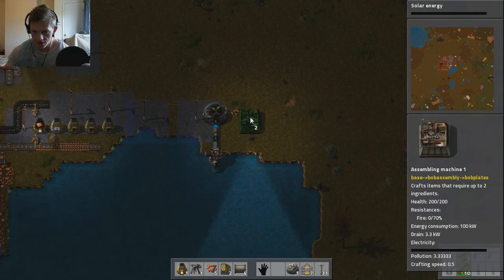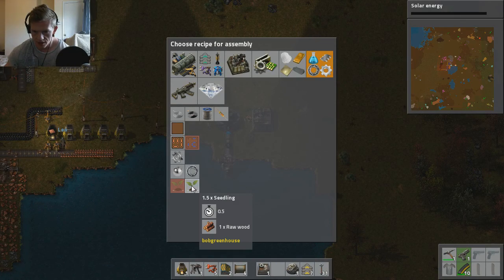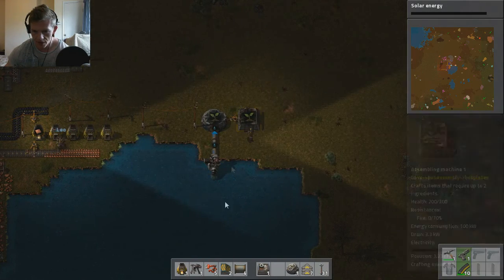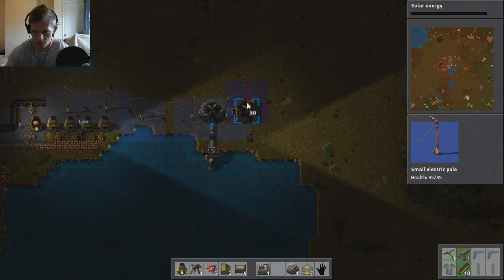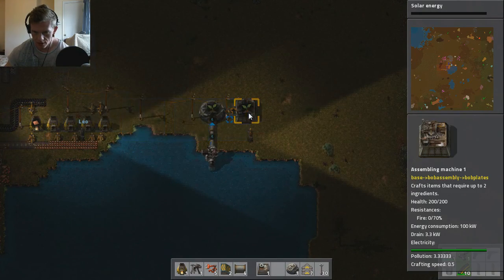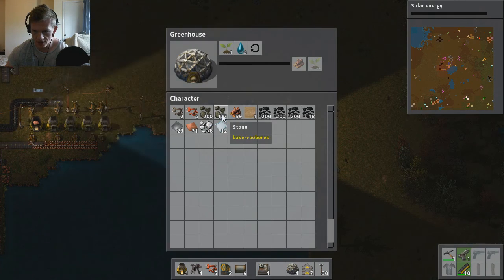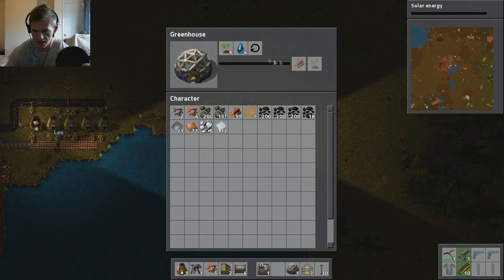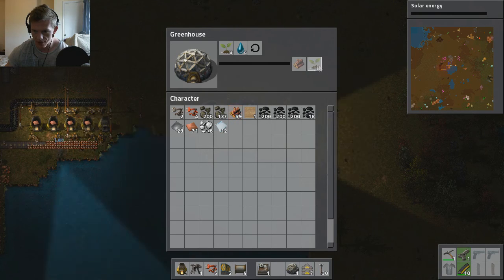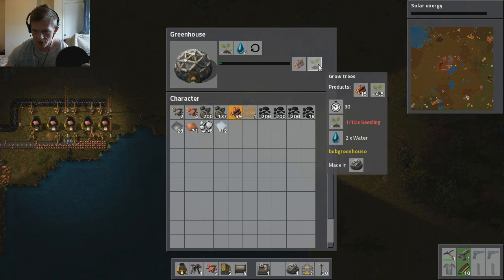All right, this is cool, I like this. So this is going to make saplings and seedlings with power and wood. Put some wood in the thing - there we go. This goes in here and this is gonna make trees grow. So it needs 10 seedlings to make wood and more saplings, and then we need the wood to go... oh fuck, this is gonna be confusing.